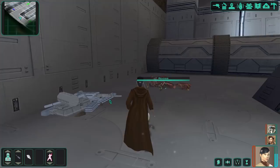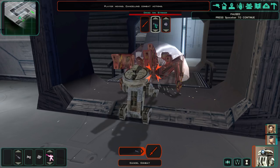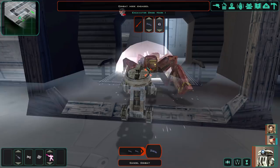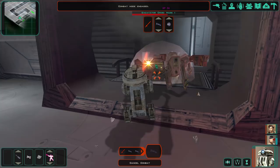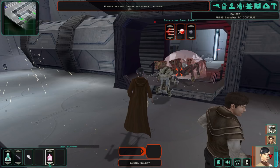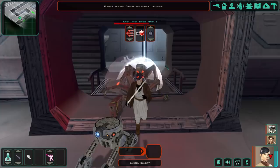Another droid appears. We settle the fight. A Maintenance droid is interfering with killing them — I need to switch to Aggressive stance, since I'm still set to Stationary. I was trying to get close enough to avoid triggering the trap there.